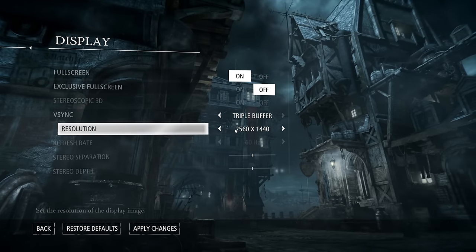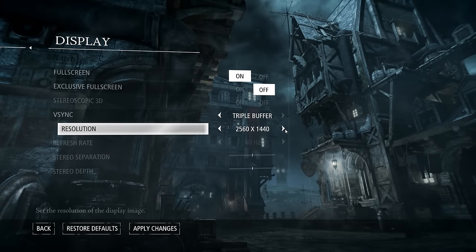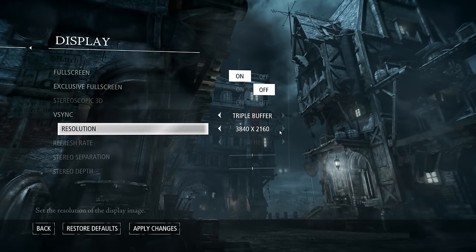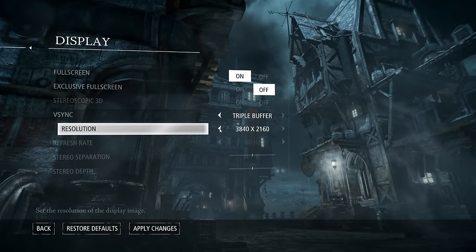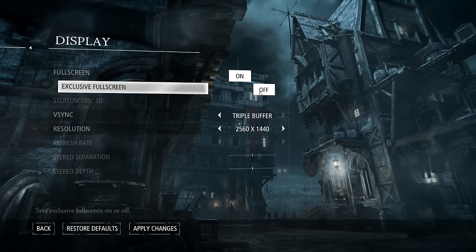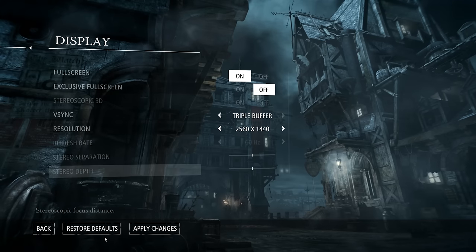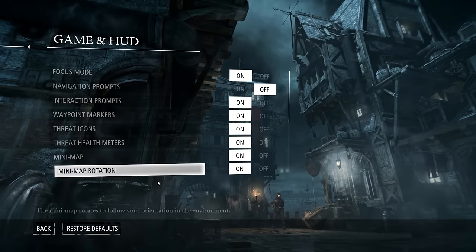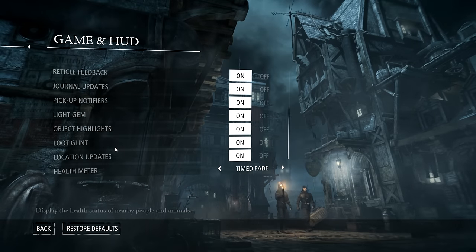So I'm going to go into the display and show you what I picked. I chose 1440p. I tried to get all the way up to 4K resolution, but my graphics card wouldn't handle it properly because of some of the new graphics features that are in Thief. I did turn on exclusive full screen, which actually reduced the stuttering problems a little bit.